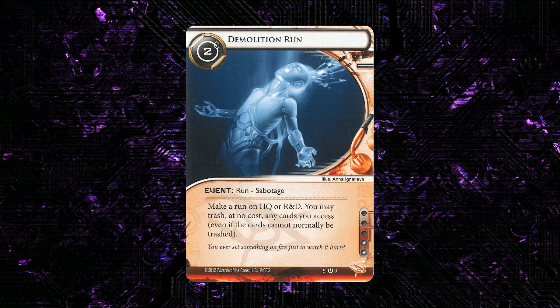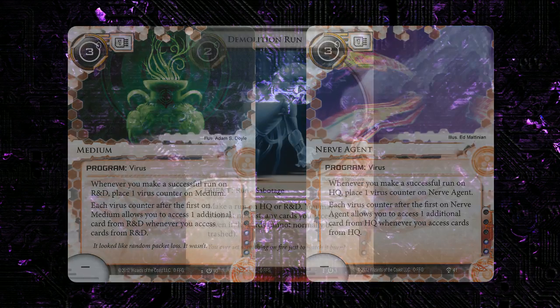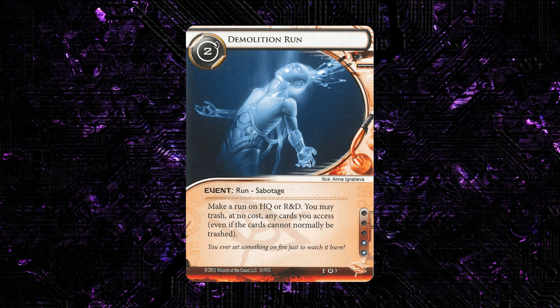One of the core things that both the early players and the designers got wrong about this card was the idea that it would be good to access a bunch of cards and be able to trash all of them. From the perspective of the modern game, if you're digging with a Medium for three or four cards out of R&D or HQ, that's probably good enough to win the game on its own — you don't really need something like this. This card would have been a much stronger design if it allowed you to trash a single card on any server, not just those two centrals.